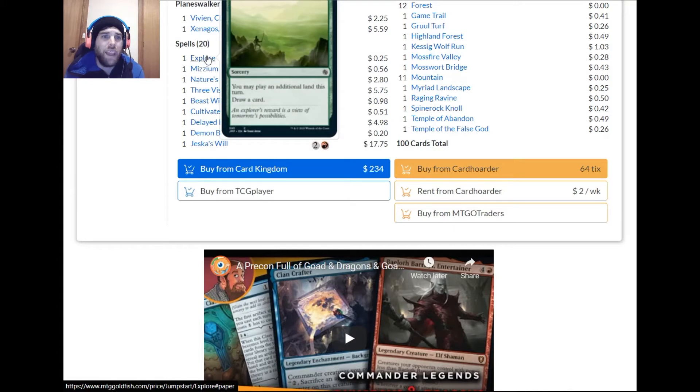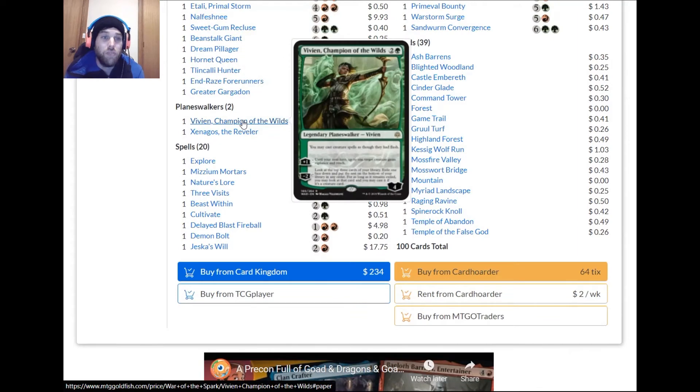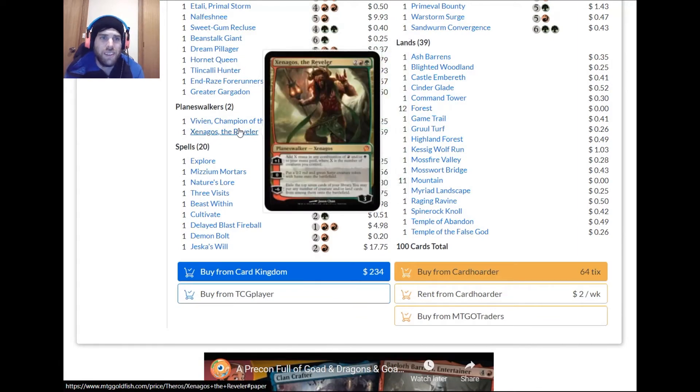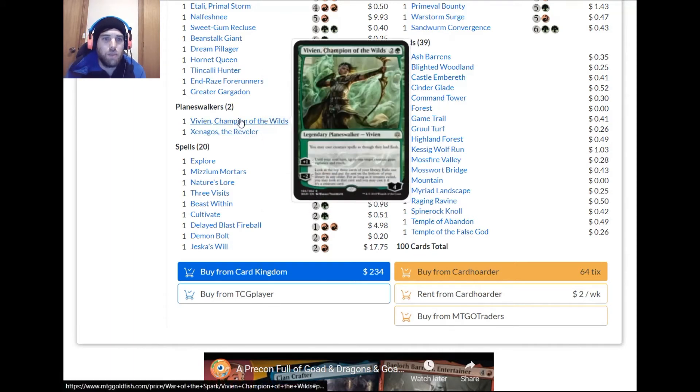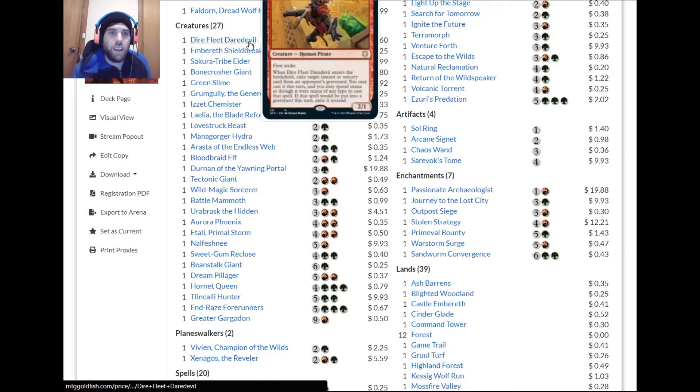Easy and Mortars is okay-ish. Explore — I don't think we 100% need it. Vivien is really good. Xenagos's ultimate is nice but getting there is really problematic. Adventure cards count for the exile trigger. Diafleet — I don't love it because too many times opponents don't have great instants or sorceries in their graveyards.